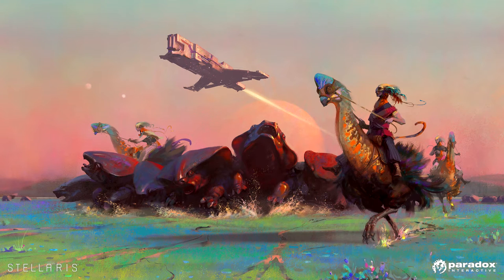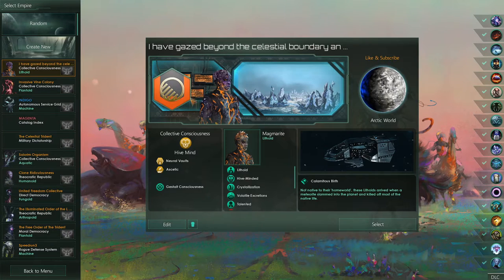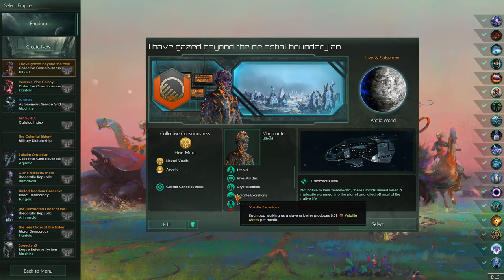Greetings, Stellarissians! Today's letter is C, Calamitous Birth. I hate this origin because it's boring and it forces you to play Lithoids.